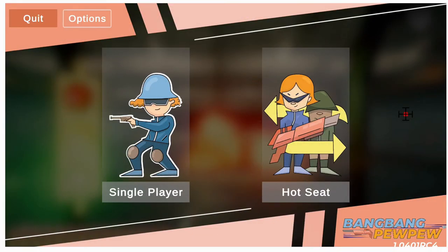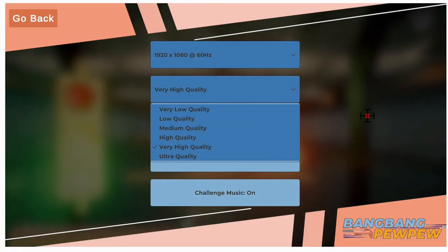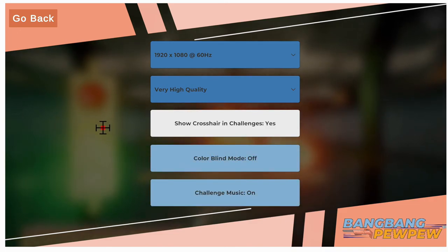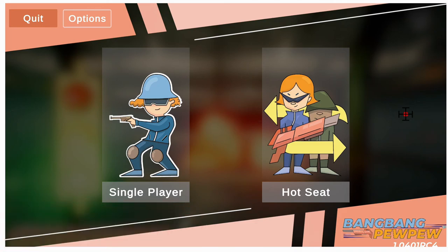Here on the main page, the game loads up to a very user-friendly menu with some options. You can set your resolution and refresh rate depending on which display you're using, and set your video quality depending on your computer and GPU. You can turn your crosshairs on and off, and they even added the ability to enable colorblind mode, which is very cool. Of course you can turn the music on or off. The main menu has two options: single player, which we're going to cover today, and Hot Seat, where you can alternate turns between you and another player for some head-to-head competition.